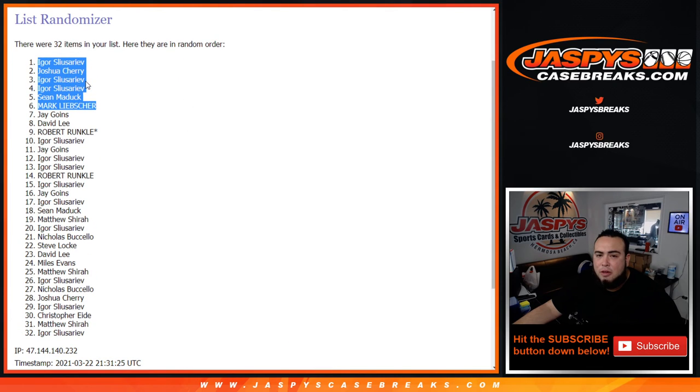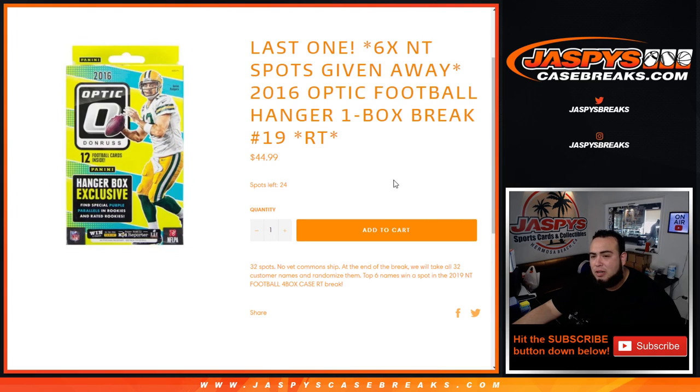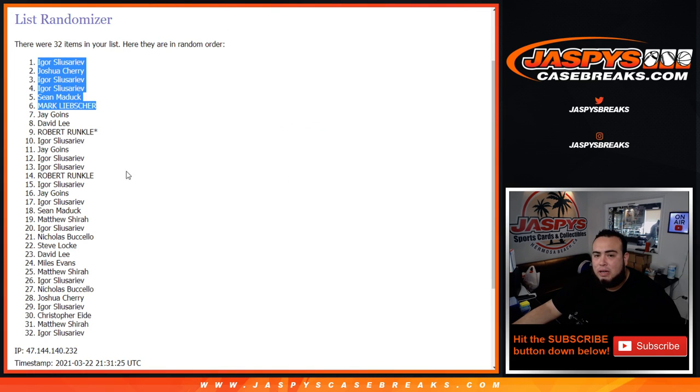Another way to win is on the website — I had to doodle over this because it sold out earlier, but we are down to 24 left. Number 19 sells out the break, so let's get it going guys. JaspisCaseBreaks.com — come on, keep going!